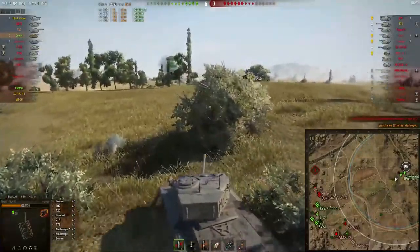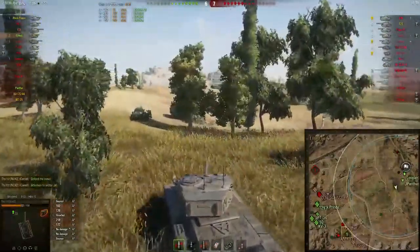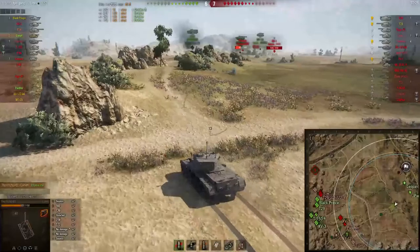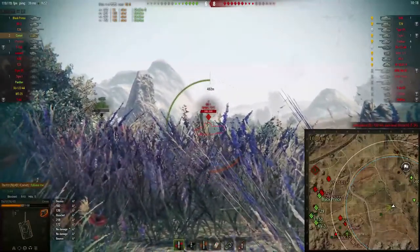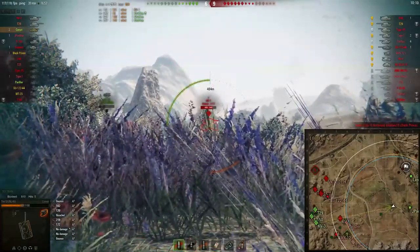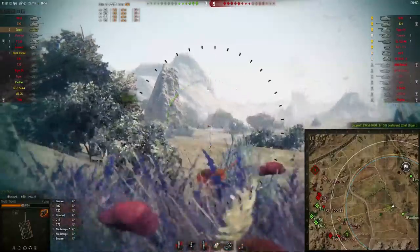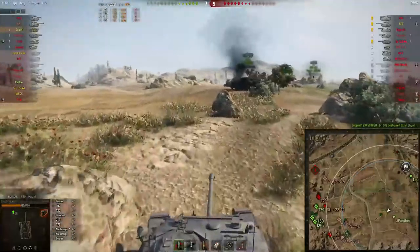My team is doing a decent job — scores are pretty even right now. But the enemy team has managed to flank my team, meaning they're getting shot at from two different angles and will probably die. I need to try and stop that advance. Now I'm shooting this KV1, which might be one of my mistakes because it's irrelevant damage — it doesn't really matter if I kill the KV1 since he won't heavily damage my team. It would have been better to take down the Tiger P, AMX, or Panther, but I didn't have shots on those guys and would have lost time relocating.